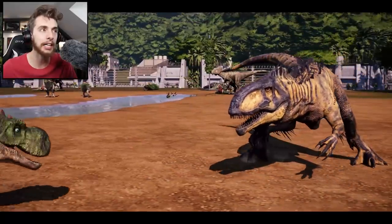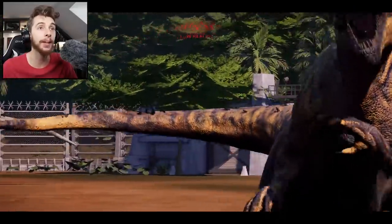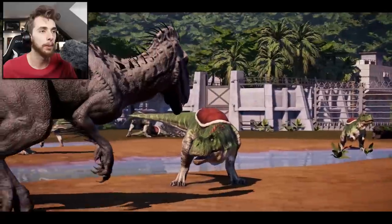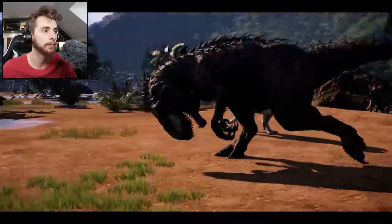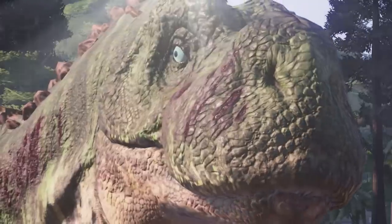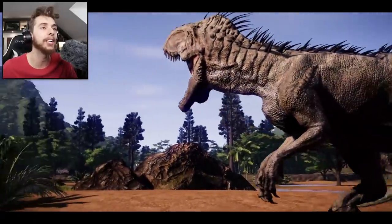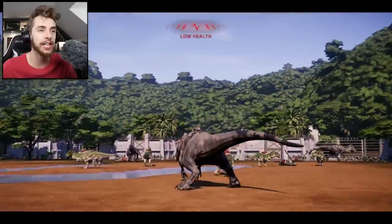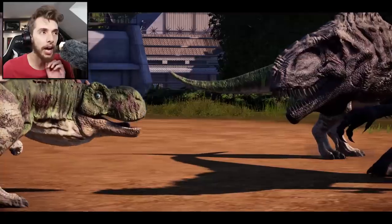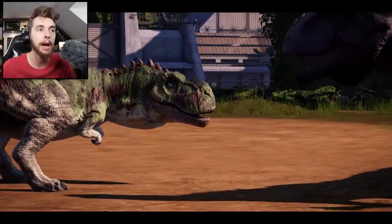I like how the Indominus Rexes aren't attacking each other, but they're always attacking the Yoshis. I gotta admit, that looks so badass — look at his purple eye! The Indominus Rexes are starting to get tired now. He ran away! The Yoshi won! What a true hero! All you need to do now is somehow change the sound effects to make him go — da-dam! That'd be perfect!